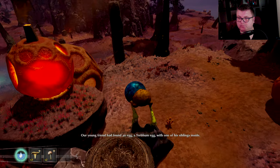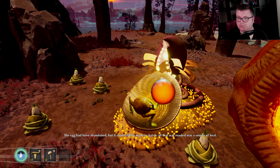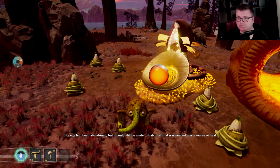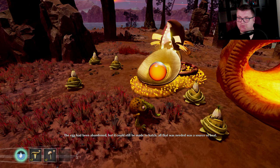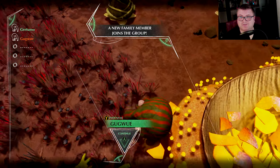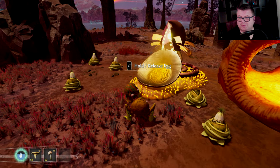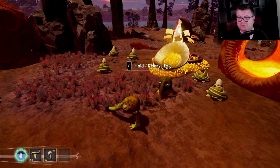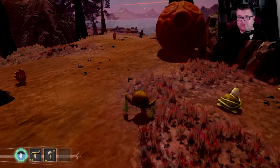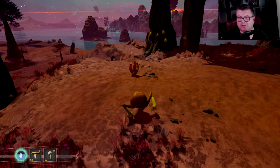Our young friend had found an egg — a Trebom egg with one of his siblings inside. I found a new friend! A new family member joins the group. So now I've got a new body to help me out with all the things in this world.